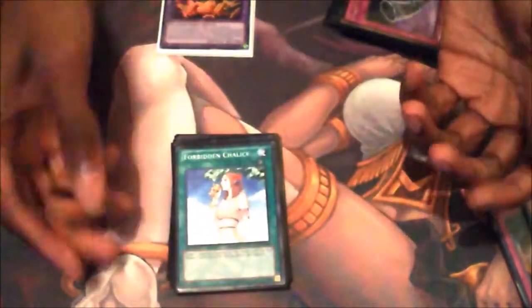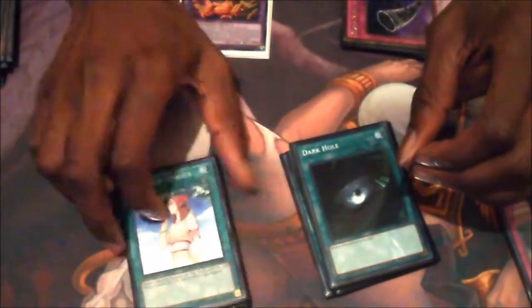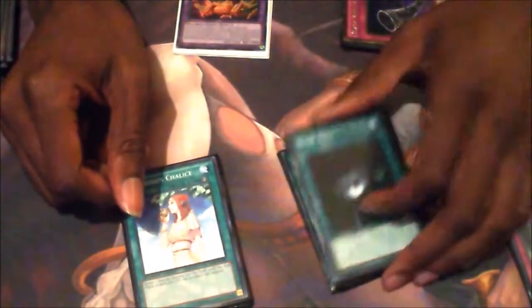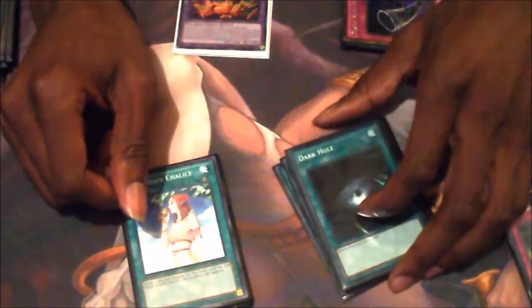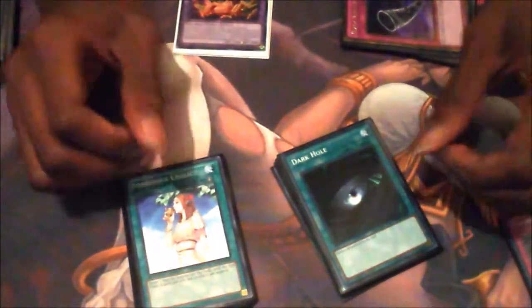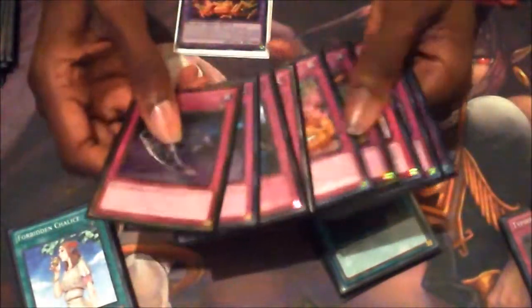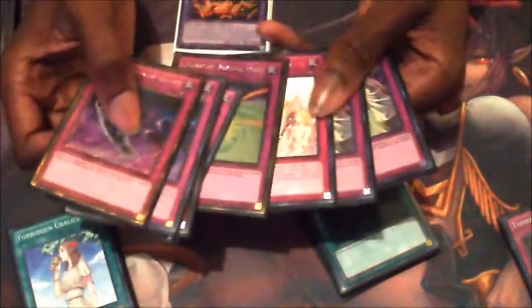Overall, the main thing I saw at the regional was a lot of Zoo and a lot of True Draco. The regional was a great event. Saw a few World Chalice — I never faced any. I mainly faced Twilight Lightsworn, True Draco, Zoo, and Dino. I went 5-2 and got 13th place. I'm probably going to end up changing a few things — like adding the Proxy Dragons and keeping it pretty much the same otherwise. I'm going to add another Storming Mirror Force. The deck is really solid going into the Link era; it's a great deck and I plan to take it to the next event.